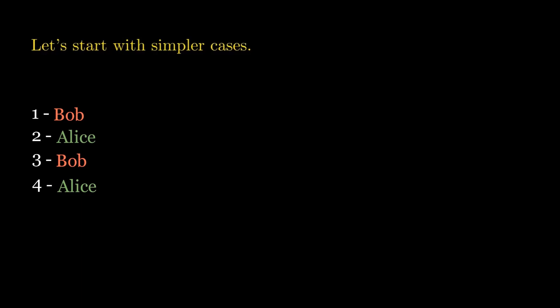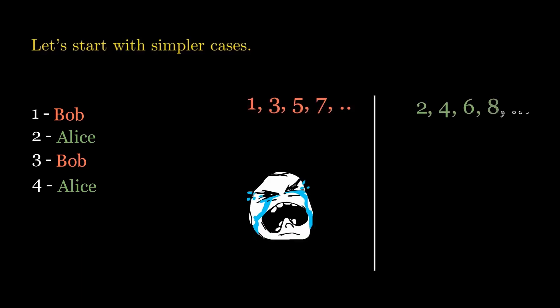If we continue like this, we would observe that odd numbers are losing states, while even numbers are winning states. Let's prove it now.